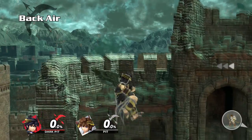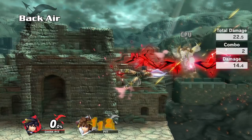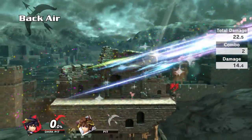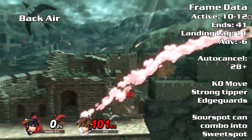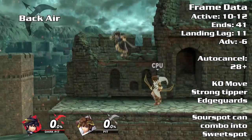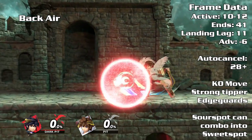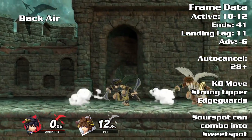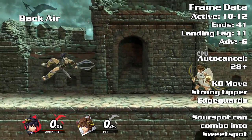Back air is another one of Dark Pit's KO moves. It has a sweet spot and a sour spot, with the sweet spot having great knockback. Use back air to edgeguard your opponent offstage or confirm from a down throw. With a lot of range, you should be able to beat out most of your opponent's attacks. Back air has the lowest landing lag, but be aware of parries. You'll be unsafe against characters that can low profile a short hop back air. You can auto cancel it the same way as neutral air or forward air.